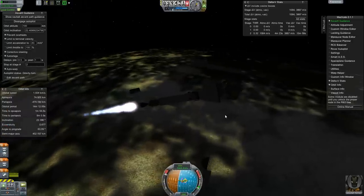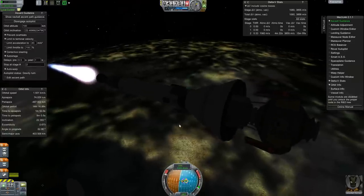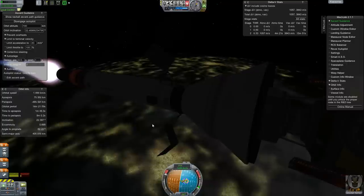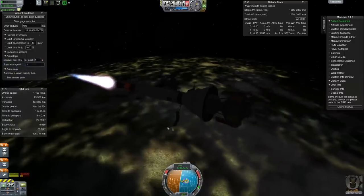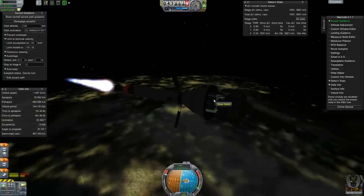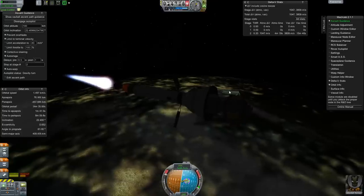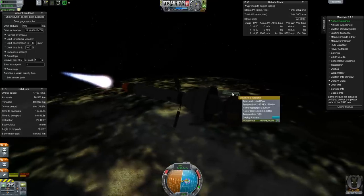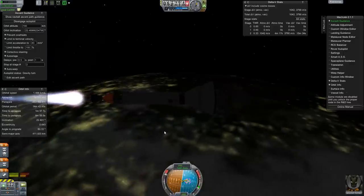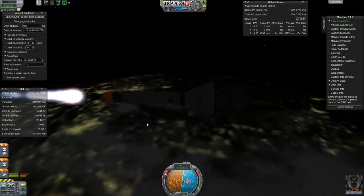Looking good. Got our little solar panels going here. That was a nice clean separation. It doesn't look like anything's broken. You can see there's a lander pod here — this has the radiators. Just small heat radiators. Hopefully those will be sufficiently good to get the stuff done that we need to get done.